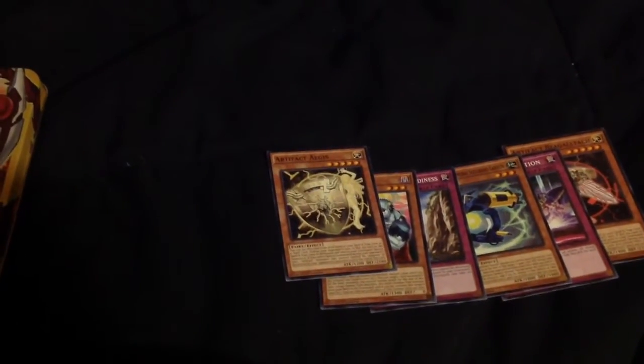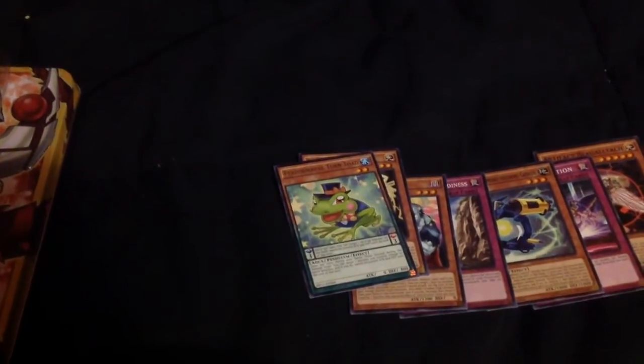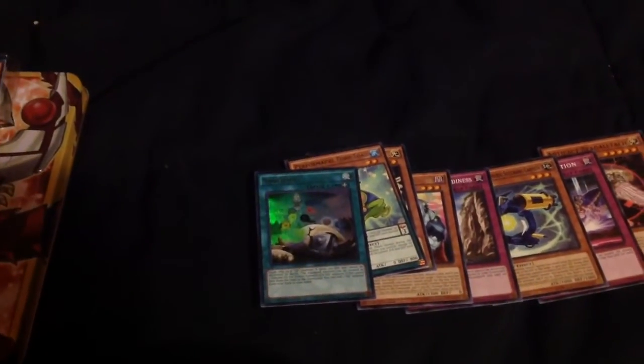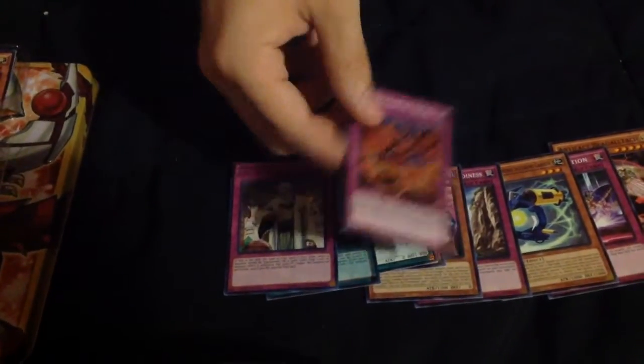Get these commons out of the way: Super Heavy Samurais, Raid Raptors, Spooky Zombie, artifacts. For our rare, we have Performapal Turn Toad. For our ultra, we have Sacrifice because I played that Cantorist deck today. For our secret, we have Solemn Scolding — not a bad secret, probably about $5. And then for our super, we have the Monarchs Erupt.